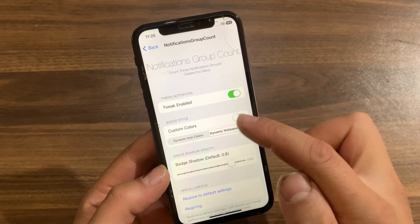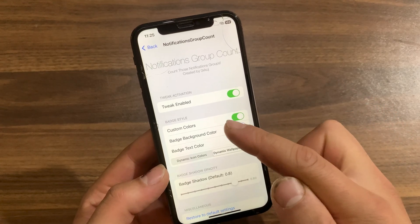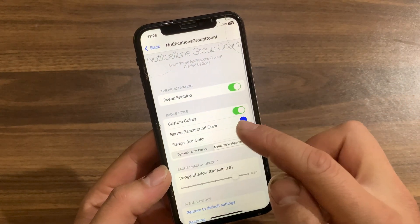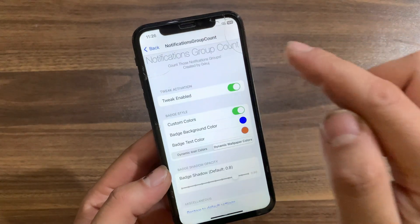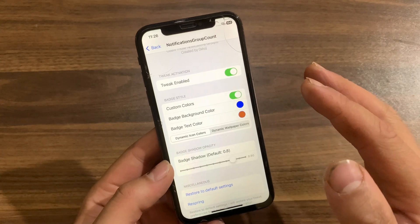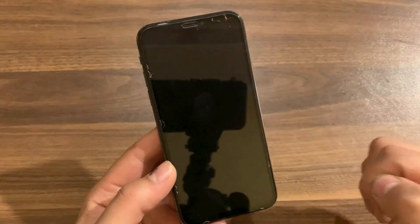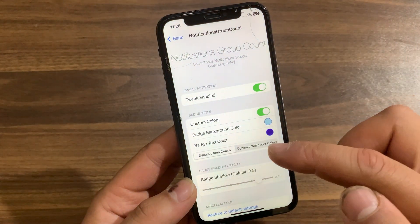The first option is Badge Style. Here you can enable custom colors, which lets you choose custom colors for the background and text. You can change the badge background color and the badge text color to match your liking. You can also choose between dynamic icon colors or dynamic wallpaper colors — meaning you can use a lock screen wallpaper-based color or an app icon-based color.